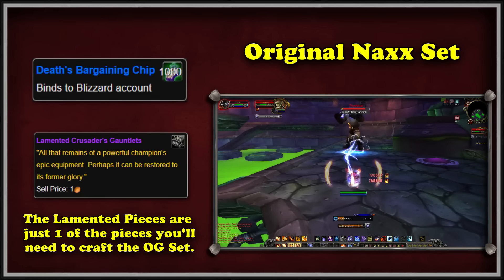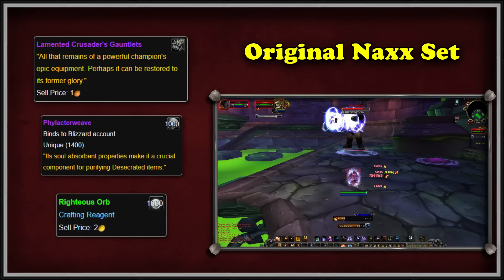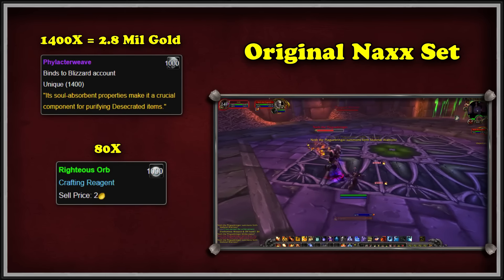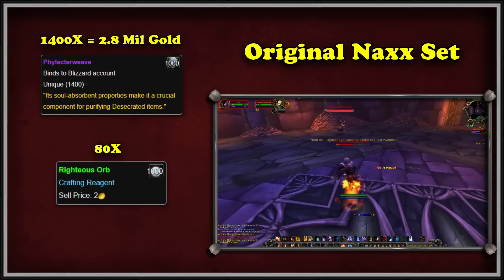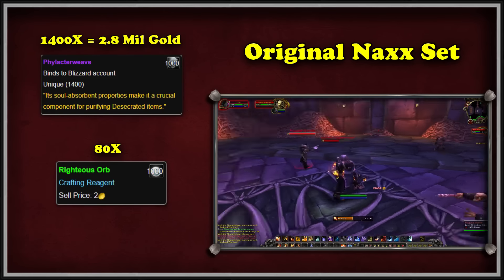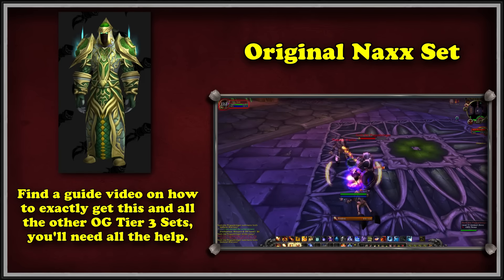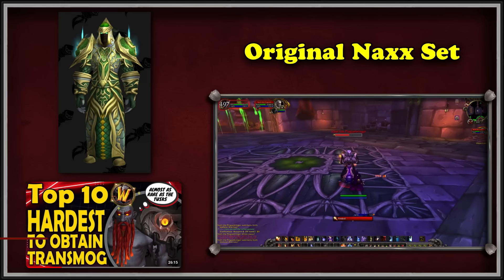To actually craft the set, you're going to need a lot of gold, RNG, and someone who already has a fully finished tier 3 set — either from Vanilla or from the newer method. Once you have the armor, you can purify it using Phylactery Weave and Righteous Orbs. Phylactery Weave comes from the Dented Raider armor pieces and can be bought for 2,000 gold each. A complete set of tier 3 will require 1,400 Phylactery Weave — or 2.8 million gold — and 80 Righteous Orbs. Essentially, you're going to be killing Naxxramas, Scholomance, and Stratholme bosses a bunch while simultaneously spending a ton of gold. We recommend looking up a more in-depth guide on how to properly unlock the original Naxxramas, or go watch the Top 10 Hardest to Obtain Transmogs video on this channel.